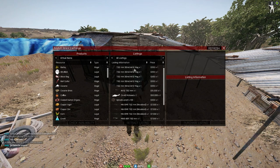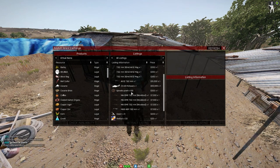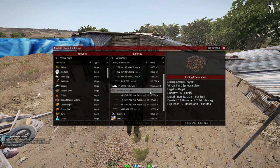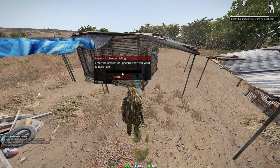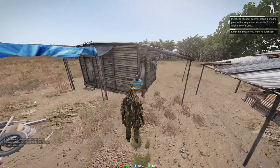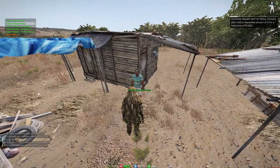You have the price, the item, and the quantity. For example, this is 350 for every one. Let's say this person has 159 ephedra and they want 300 for each unit. If you're buying an item, hit 'purchase,' hit yes, and choose the exact amount you want — let's say I only want five. I just spent fifteen hundred dollars for five ephedra.